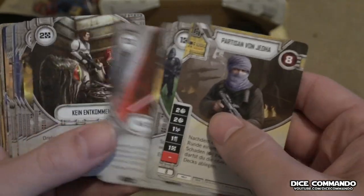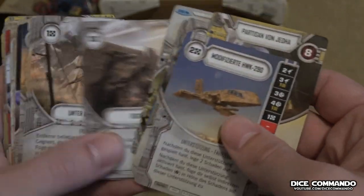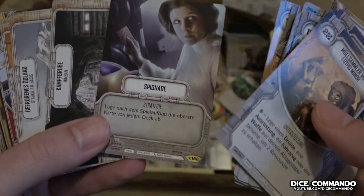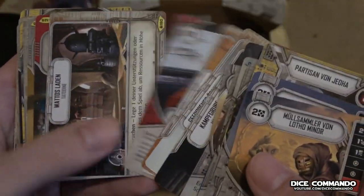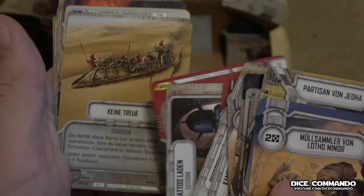Partisan Vangetta — yeah, that one's pretty straightforward. Fighting Pit — yeah, that's the way to do it. I'll do it in German so nobody can read the card. Just kidding. No Allegiance.